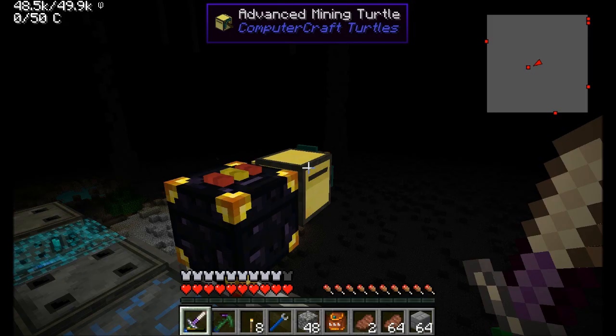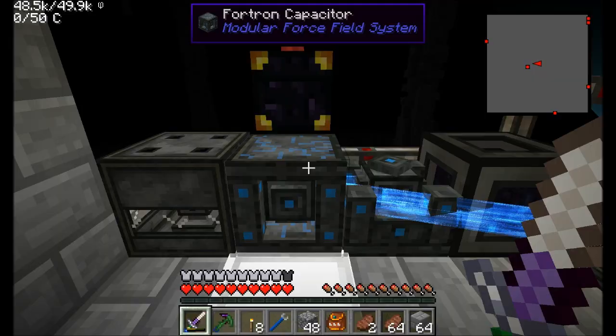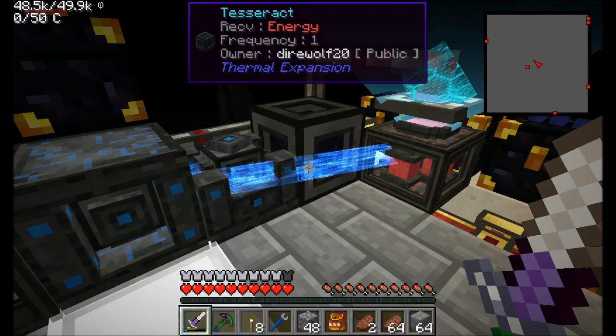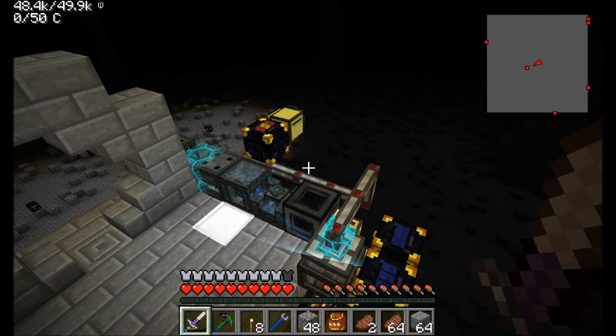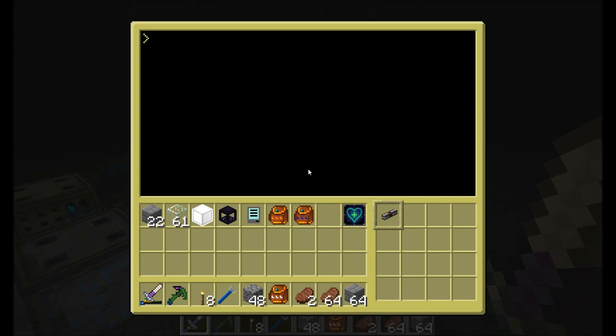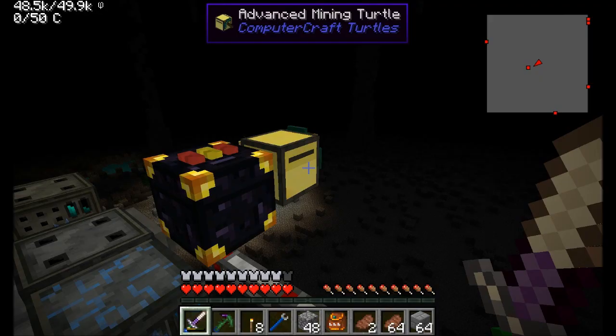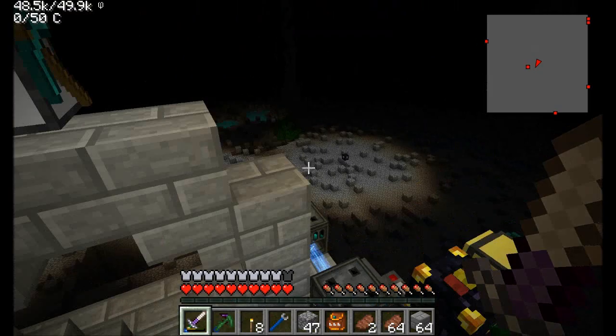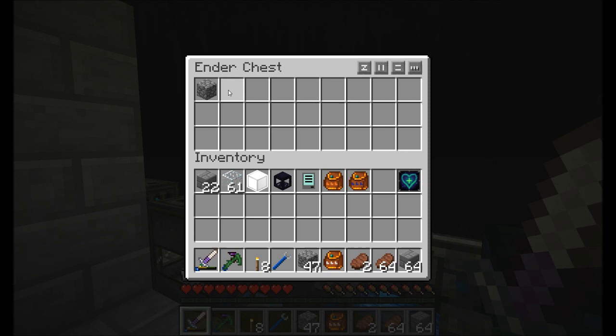That's your two-minutes-or-less demonstration of all the code for this program. Now all it does is place down the rednet cable beneath when you call the program, initiate the mining wells, wait two seconds, then do the move quarry - which moves, checks, moves, checks, until it checks and returns no chest there, meaning the move was successful. Then it does the move turtle function and we're done. Let's exit here and let this thing run again.